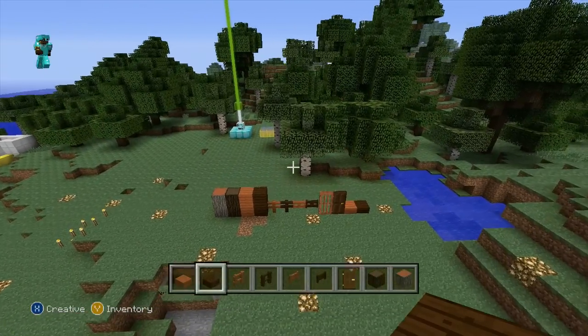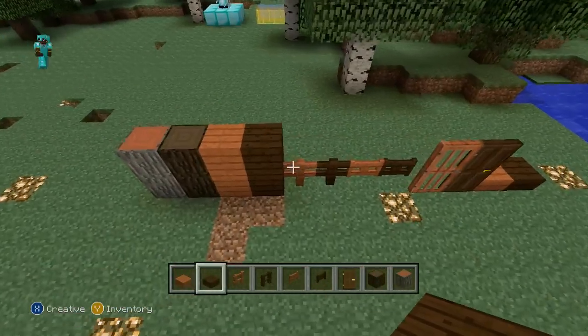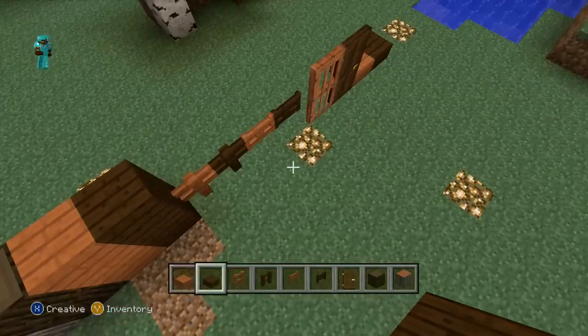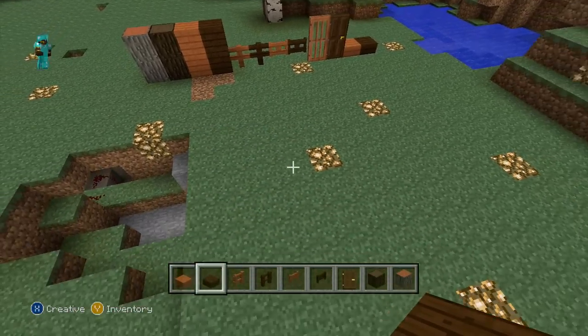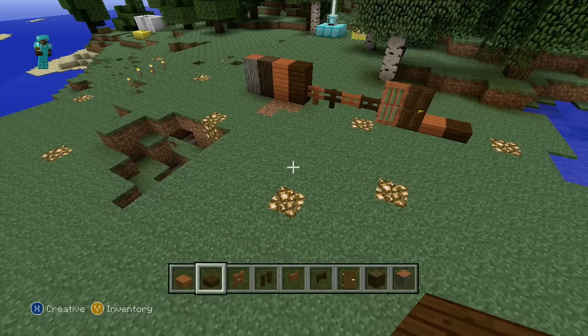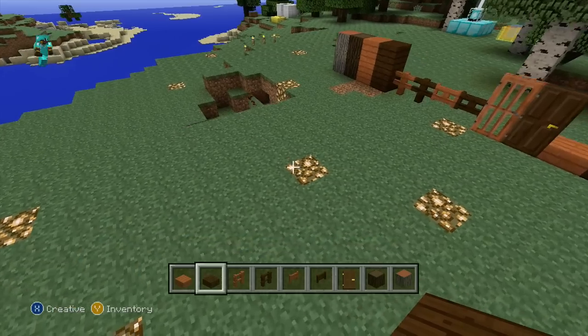What is up everybody, today we are back on Minecraft. What is this stuff right here? That's right, this is actually the new wood types that were added into an update on Minecraft on the console today. There was actually a new update that came out today, completely unexpected — nobody knew it was coming.